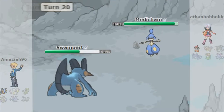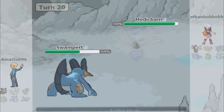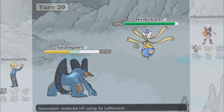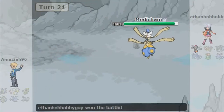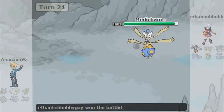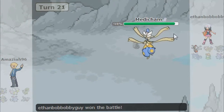He might take me out with Dragonite using Thunder Fang or something, so if he does — good game Ethan. But it seems like I actually take this thing out with one Avalanche, which is just mind-blowing. I've never seen that happen to any Dragon I've used Avalanche on, so to see that in my time of desperation was pretty good. I go for the Earthquake on Medicham, but if my Swampert can't survive the next hit — he goes for Zen Headbutt and takes me out. That was a damn good battle, Ethan. Good game.